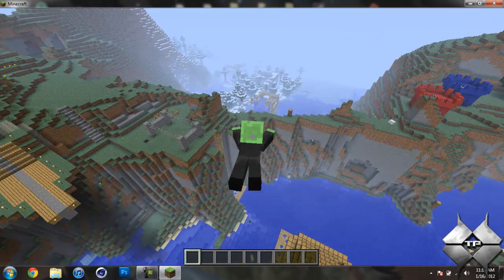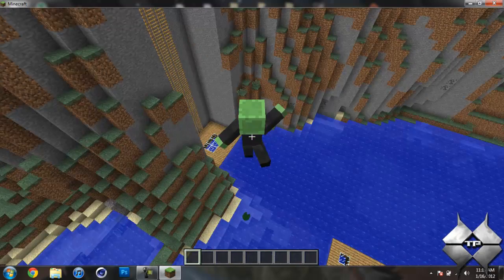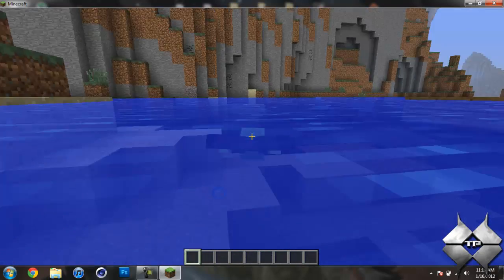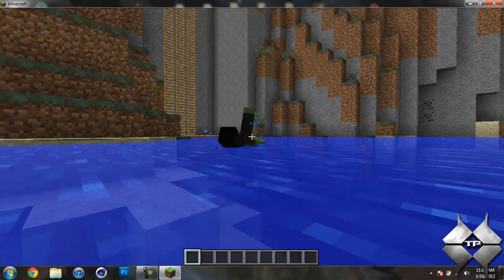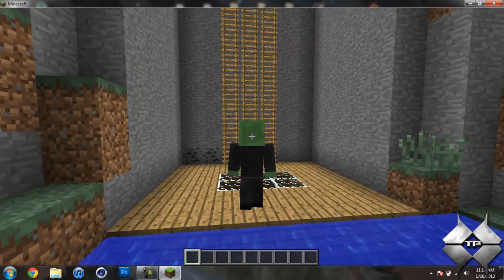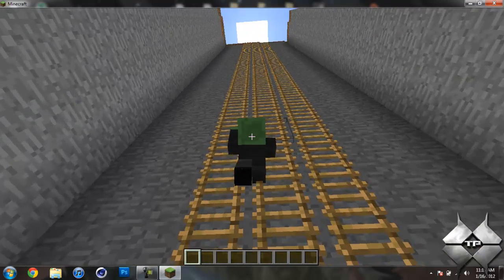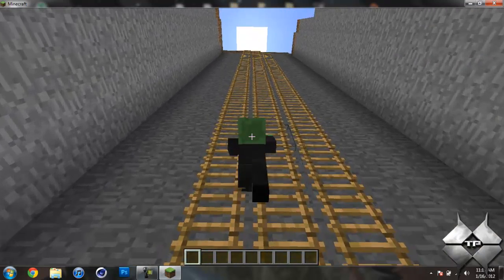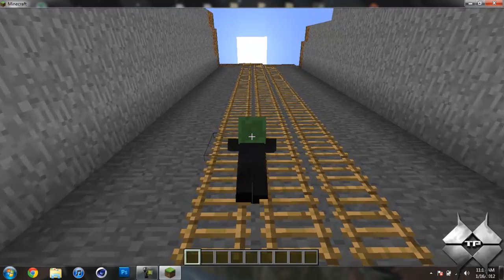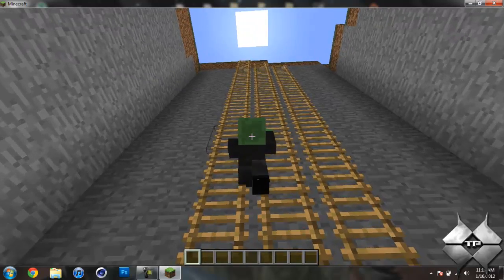I need to show you the ladder. When you fall, your arms start flailing. And when you climb ladders it looks more realistic — it's not exactly in sync with the climbing but it still looks a lot better than just sliding up a ladder.